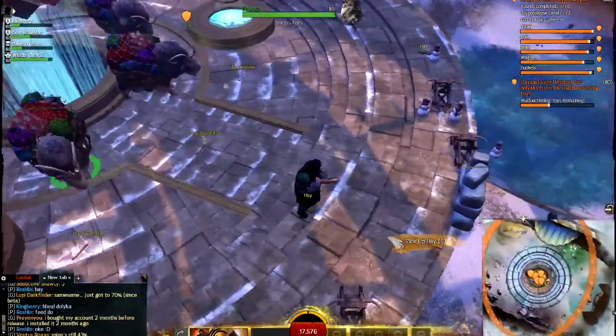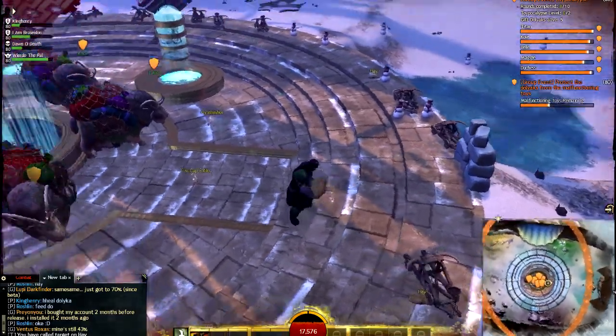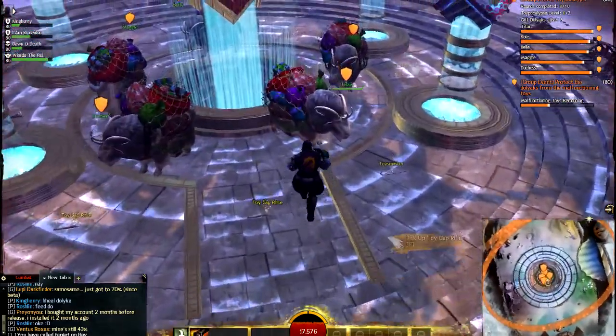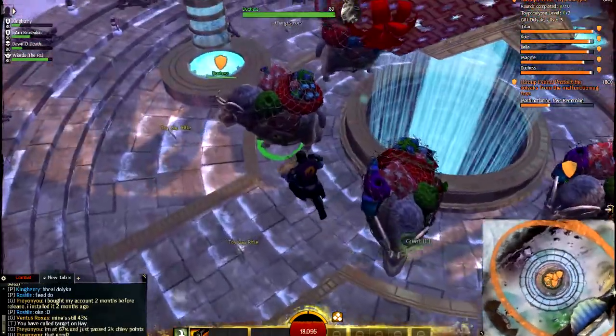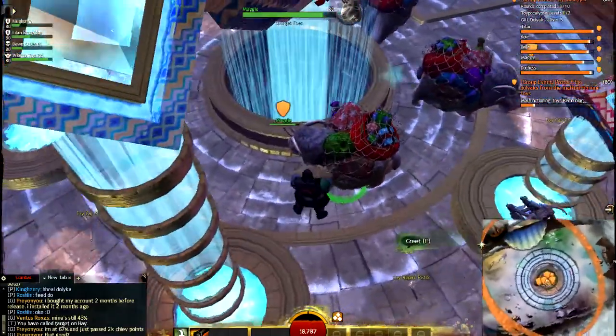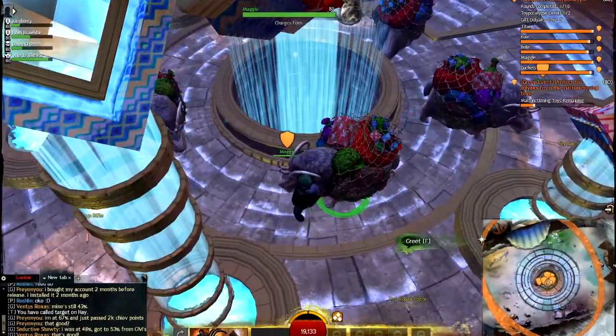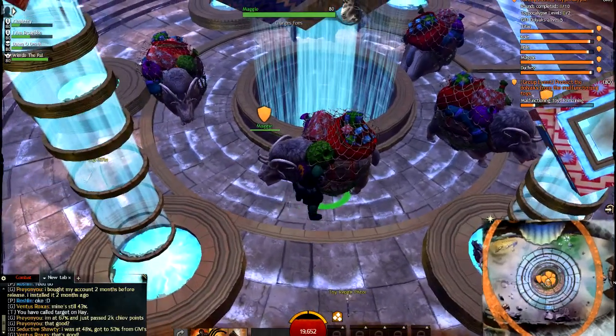You can find hay laying around near your Dolyax. And if you see your Dolyax's health is low — like Maggie over here, she needs a little bit of health — just go ahead to her, find her, and feed her. The Dolyax will heal you up as well, so if you're low on health, just go and stand near them.